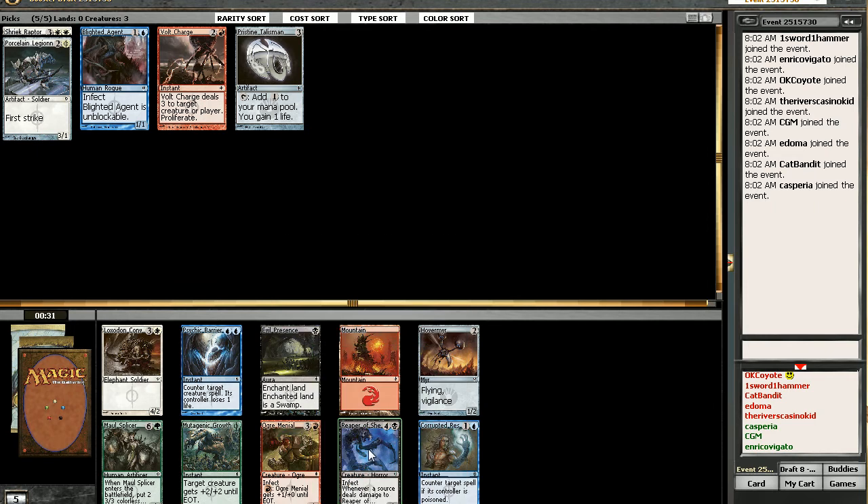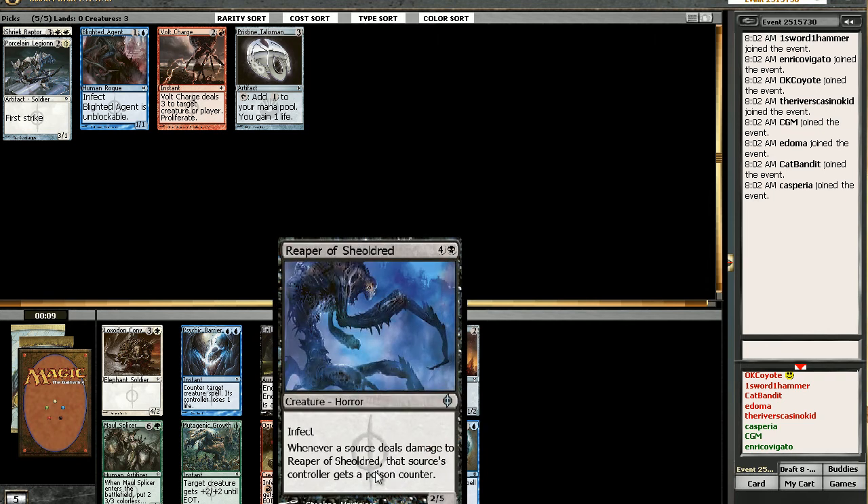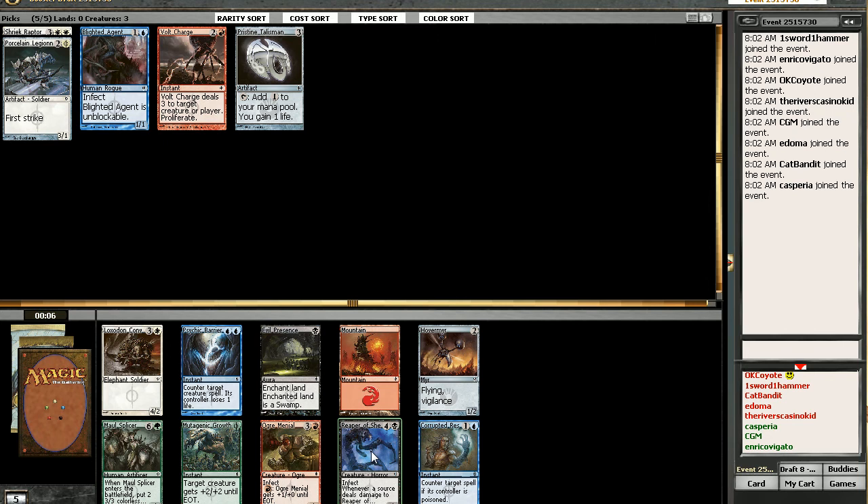I kinda almost have to take it now. That's what she said! You've got that poison counter there, but it only counters if controller has poison. I haven't taken enough poison yet to really make that work. And there's the Mutagenic Growth again. I think we need to get this guy out of the pack.